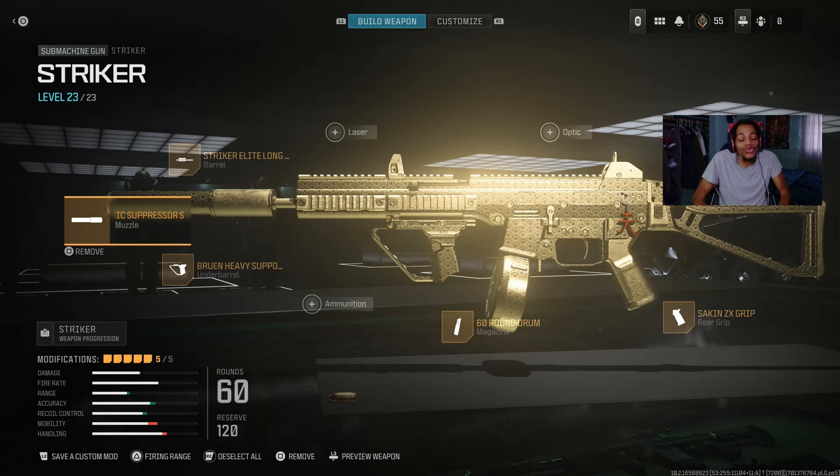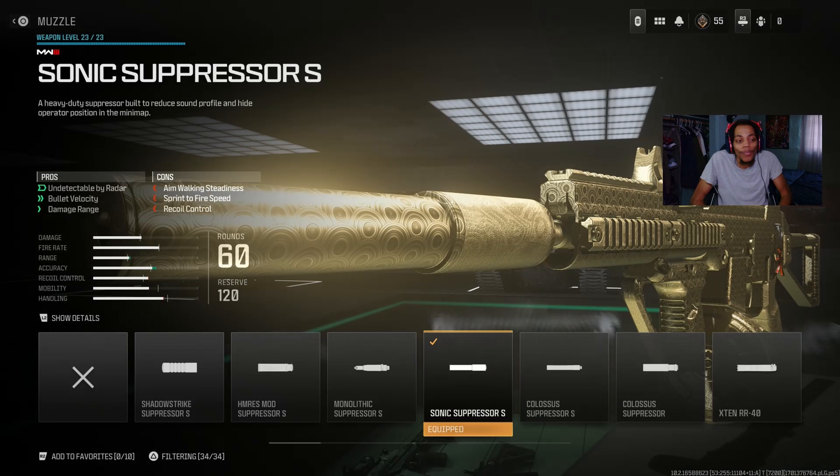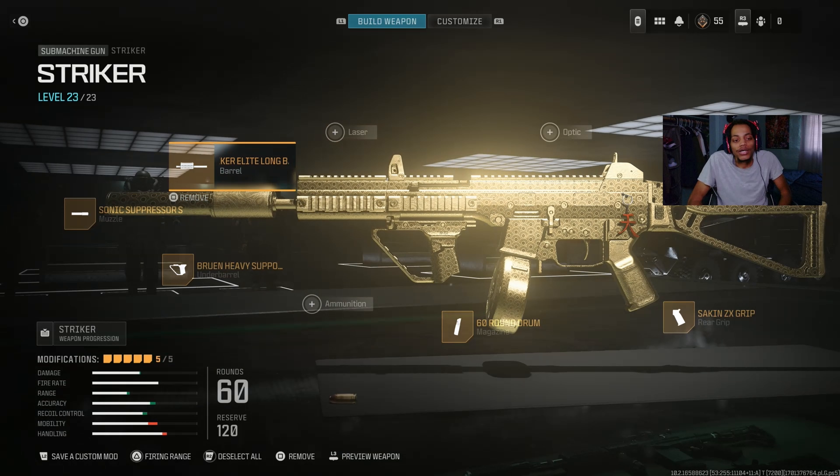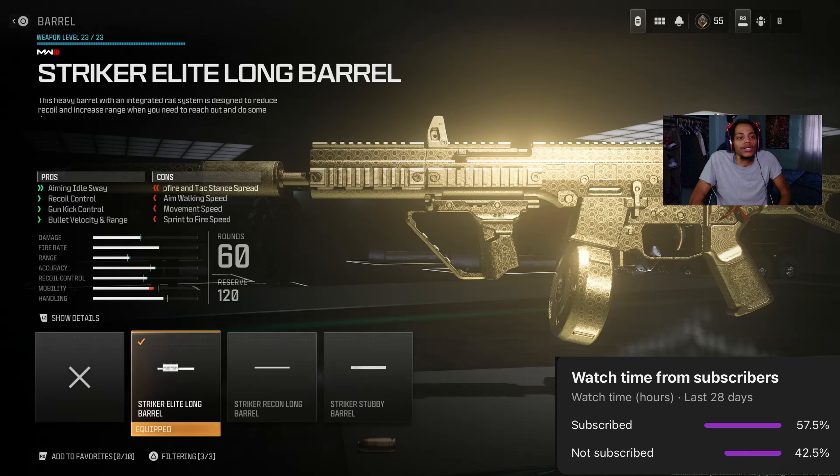For the muzzle on the Striker I got the Sound Suppressor — really helps with undetected by radar, velocity, and damage range. Undetected by radar means you're basically invisible while shooting, like James Bond — you're getting kills and nobody knows you're there, though they might hear the suppressed sound. The details show effective damage range and minimum damage range are good, but recoil control is a bit rough on horizontal and vertical. Accuracy is good though.